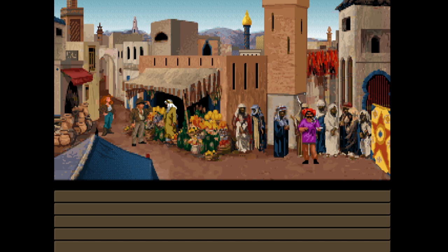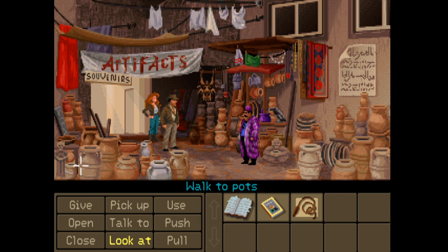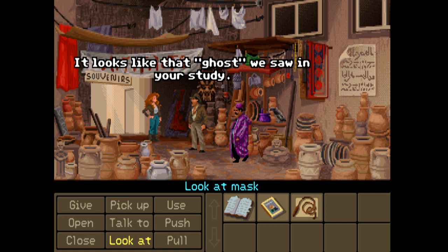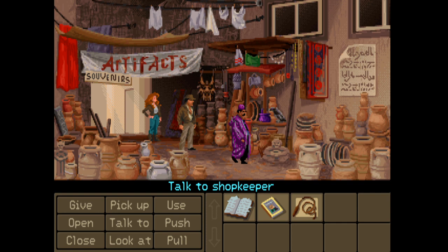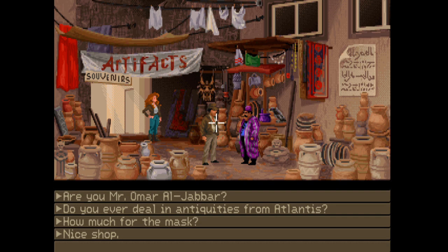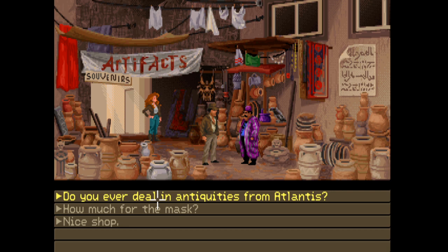So we can trade with this guy - question is what can we trade? Let's go to the alley. We'll see if Omar's down here. This must be him. There's a lot of pots and urns and crockery here. That funny poster looks like the ghost we saw in your study - so perhaps this guy does know something about Atlantis. Excuse me - are you Mr. Omar al-Jabbar? I am but a humble shopkeeper, my name is unimportant.